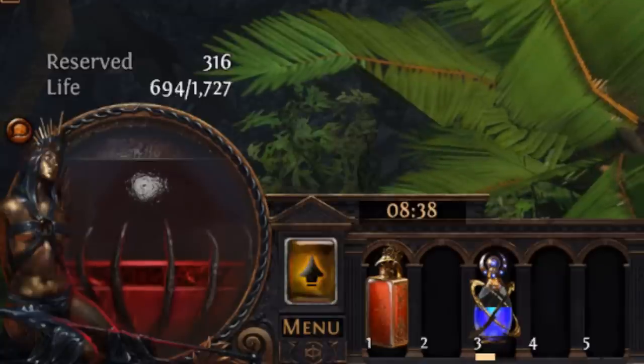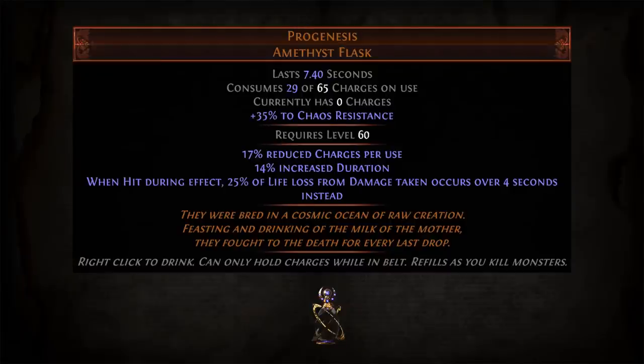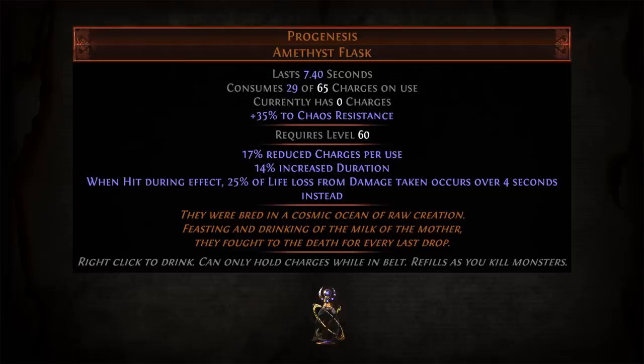There's an interesting interaction between Petrified Blood and Dissolution of the Flesh I'll expand on later. Now, Progenesis doesn't affect damage taken in any way — even if some of the life loss is delayed, all the damage is still taken up front. This matters for things like Cast When Damage Taken: if I take 700 damage and Progenesis delays 175 of that, the hit will still contribute a full 700 to the threshold for Cast When Damage Taken. This means the flask will not break Cast When Damage Taken builds. However, the flask doesn't work with ward loop builds, because ward prevents life loss by redirecting damage away from life.